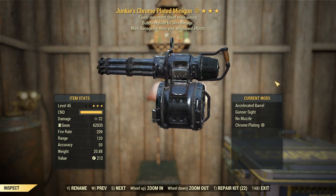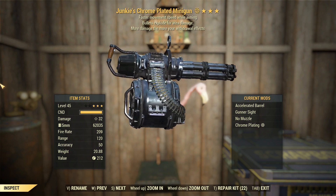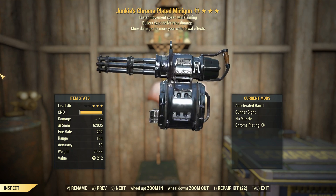G'day, this is Captain Noob, and this is a Junkies minigun with bullets exploding for area damage and faster movement speed whilst aiming — major and minor legendary effects respectively.